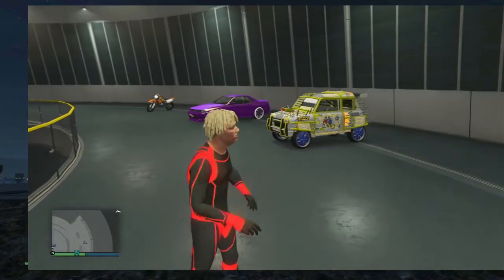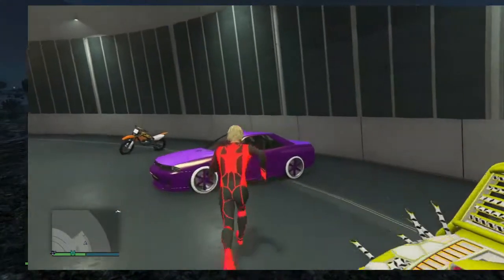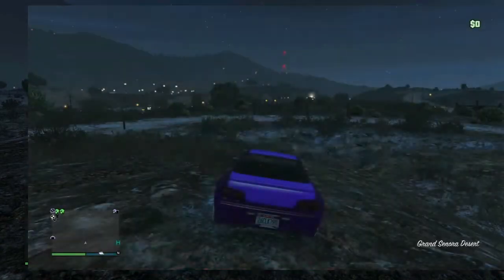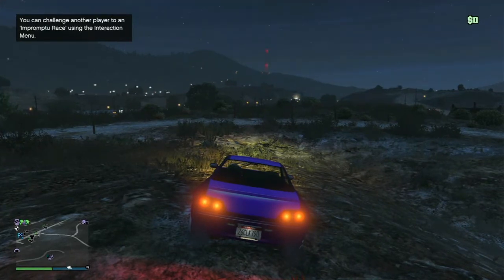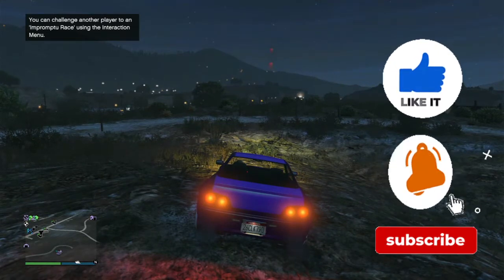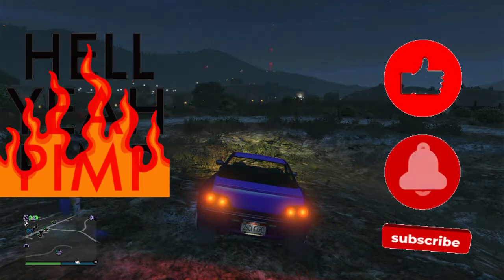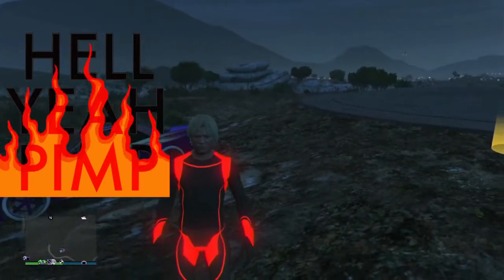The first thing we're gonna do is take a vehicle outside to our friend who is off the radar with the facility off-the-radar glitch. You can do this with any off-the-radar glitch, as well as any property such as the facility, the nightclub, the arena, the auto shop, or the casino. We're gonna have our friend come straight up and sit in our vehicle. As you can see, my friend is off the radar — you do not see him on the map.